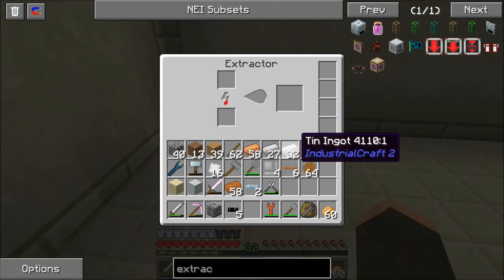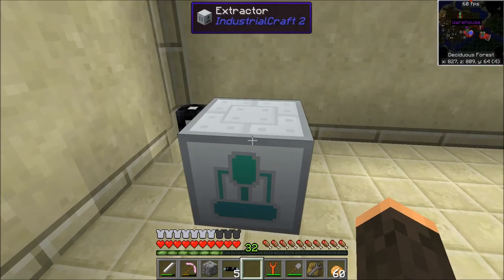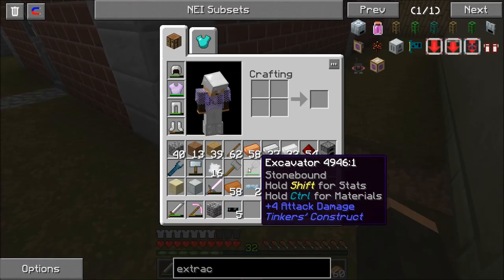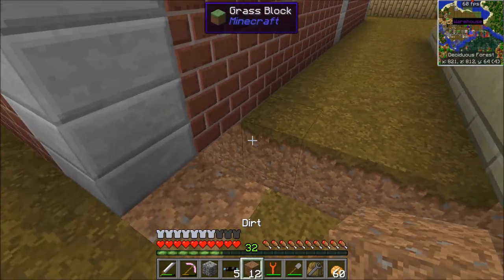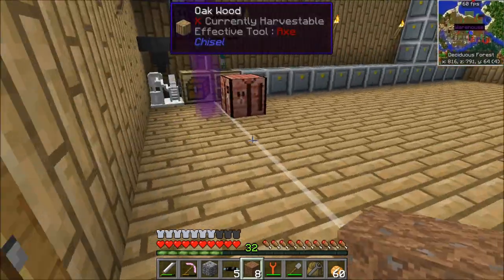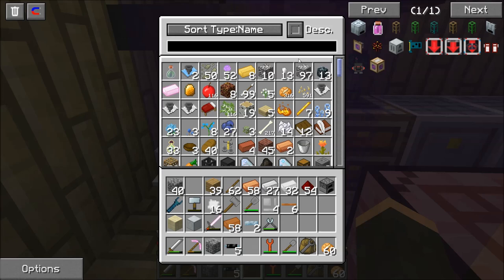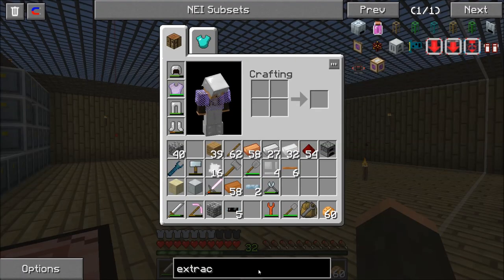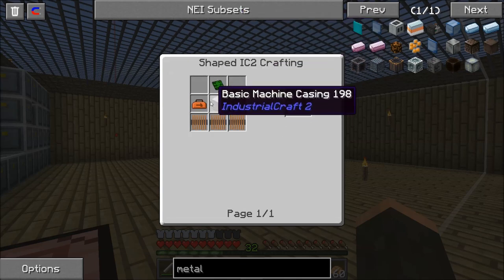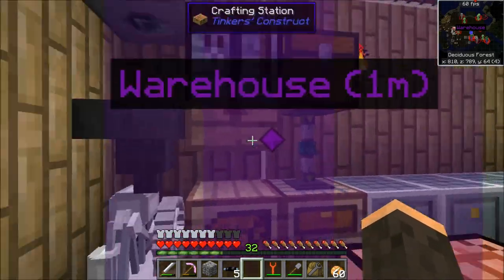Let's go ahead and place the extractor down and put our resin in it and let it start cooking up. Let's go ahead and put our dirt back. So next thing we need to build is a metal former. So we're going to need a bunch of wire, so we better build another hammer — because we know we're going to need it.